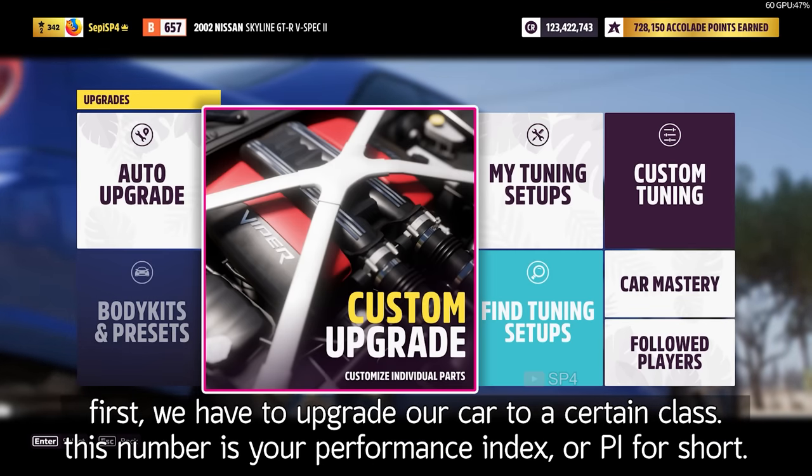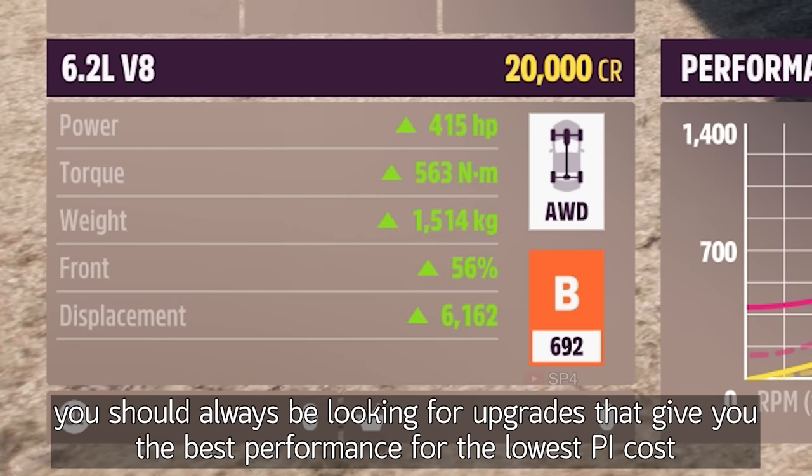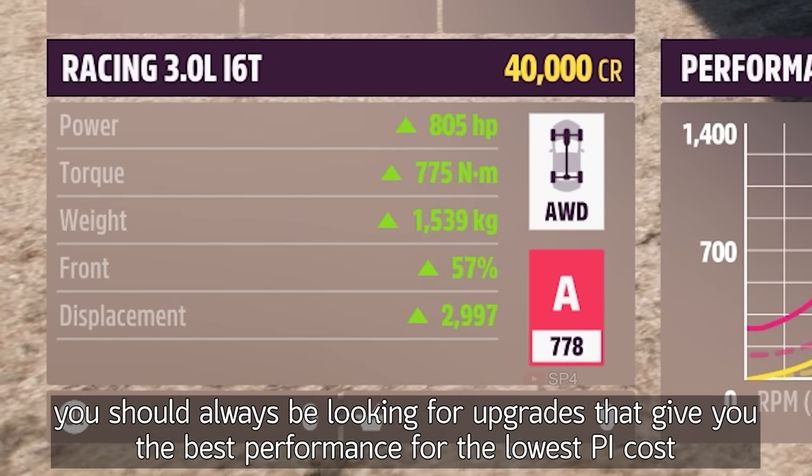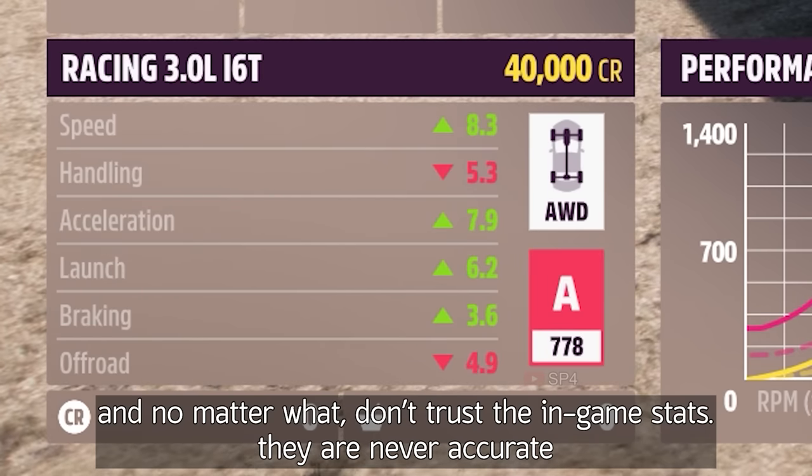First, we have to upgrade our car to a certain class. This numbers your performance index, or PI for short. You should always be looking for upgrades that give you the best performance for the lowest PI cost. Don't trust the in-game stats — they are never accurate.